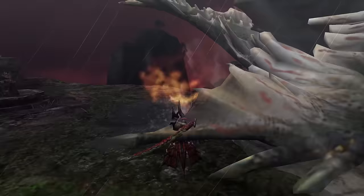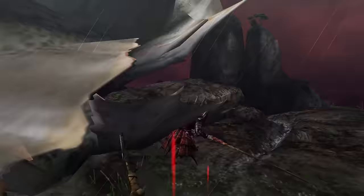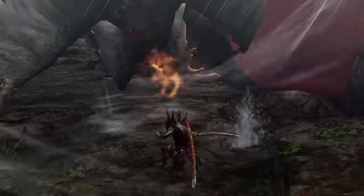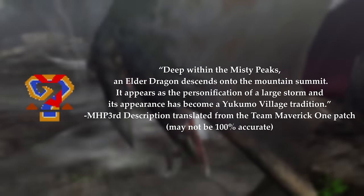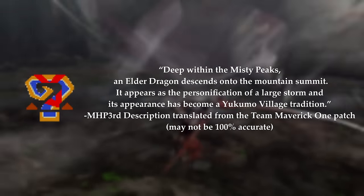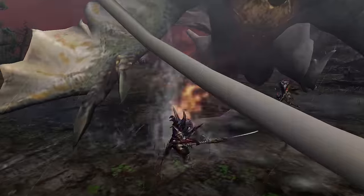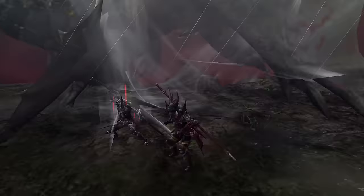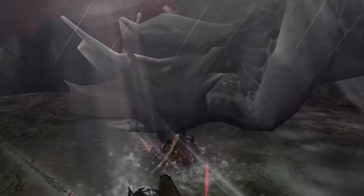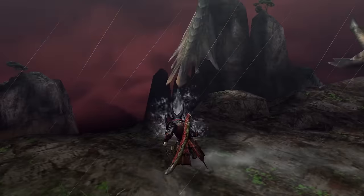Amatsu is the final boss of the online hub of Monster Hunter Portable 3rd. It has a Leviathan-like body and is 3,133.8cm. Its description reads: 'Deep within the misty peaks, an elder dragon descends onto the mountain summit. It appears as the personification of a large storm, and its appearance has become a Yukumo village tradition.' Amatsu is a highly territorial monster, attacking airships and other monsters by using its destructive storms and power over the elements. Amatsu has two horns that adorn its head and its body is covered in fins that line its back. Amatsu's head can be broken twice, its front fins broken, its back and tail can be cut.